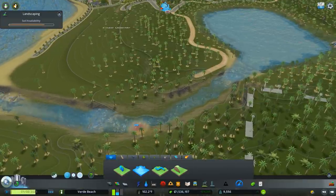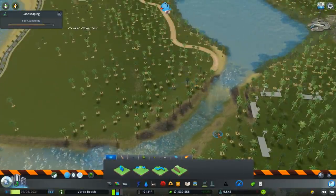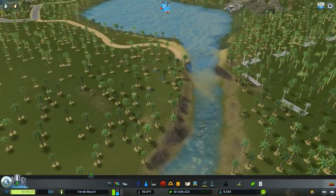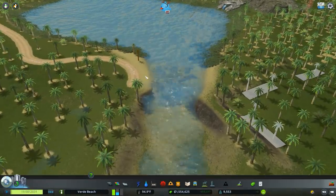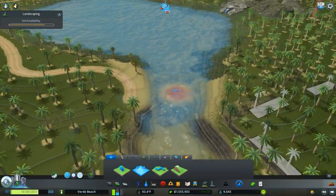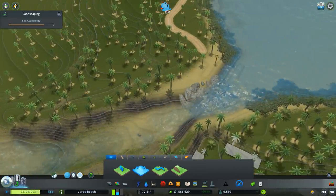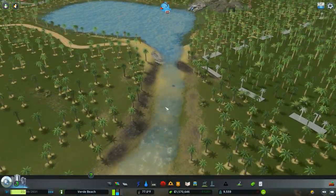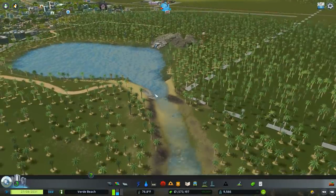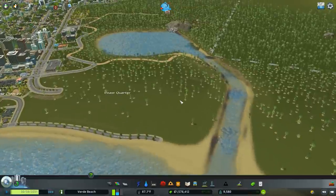I do want to look at the terraforming just one more time. I know I'm going to disappoint people by deleting even more of Greenway. You can kind of see this lightening up a little bit. We're having some slight issues so I'm going to lower this just a bit. I think that little bit of terraforming should be enough to keep this moving. I'm happy with how this turned out and I think it's only going to get better with time as we let this run.